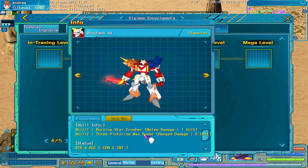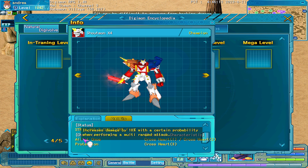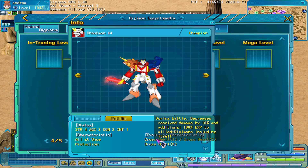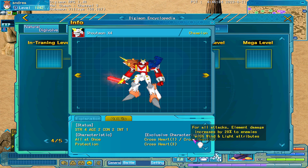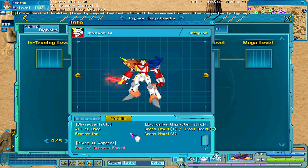It's a data Digimon, 1 and 5 units, 4-2-2-1, all at once. It increases damage by 10% with a certain probability when performing a multi-ranged attack. Protection — it's about the defense. Cross Heart: decrease received damage and add 100% EXP to allied Digimon, including itself. For attack, elemental damage against wind and light attribute. When attacking a multi-target from long distance, damage plus 20%, so with F3 it's really good.